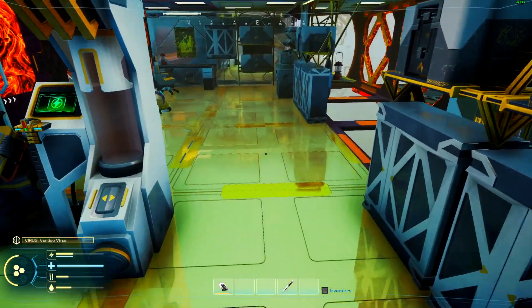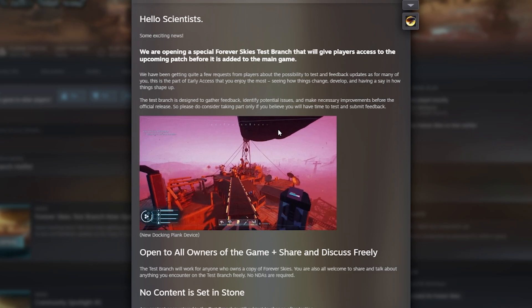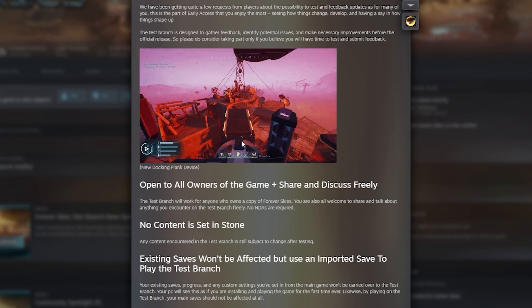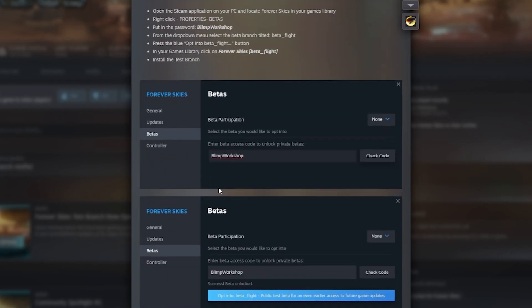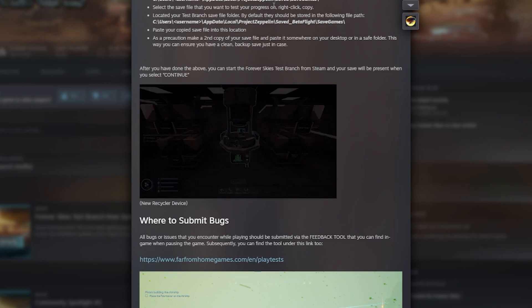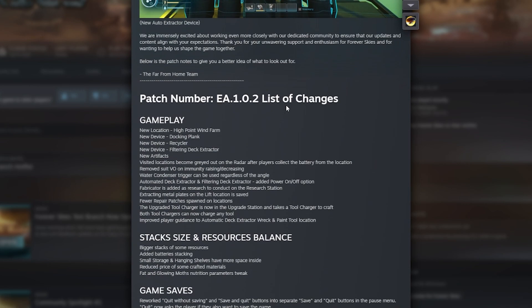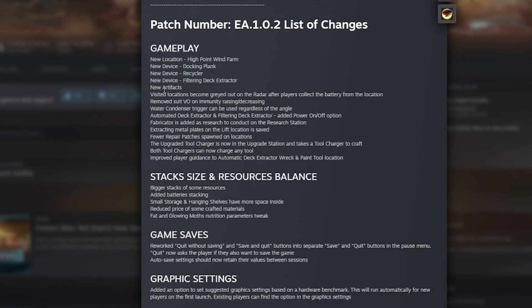Let's take a look at some of the patch notes. This is the test branch that's open now — that's where I'm at. One of the first things you see is a new docking system. There's a note on how to access the test branch, but obviously I'm already in it. If you do go into the test branch, you might have trouble seeing your game since it's in a different folder — you'd need to move your saved game. We've got a new location, a high-point wind farm, the docking plank, a recycler, and the filtering deck extractor, plus some new artifacts.